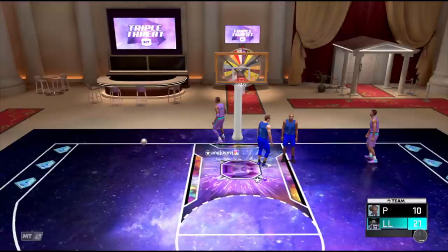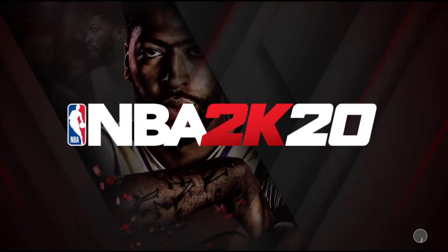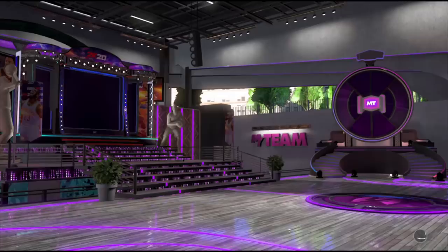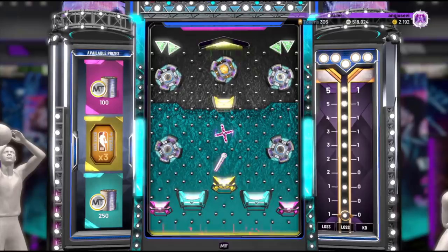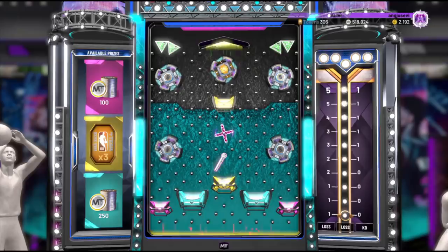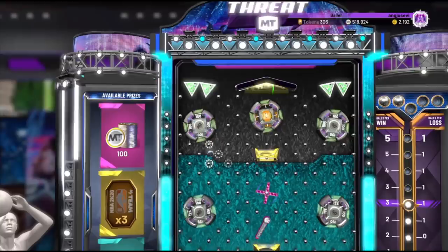Another end to the game — T-Mac slamming home. 2K is matching me up with guys that don't have a team as good as mine; I kind of feel bad for them. This is when the boards start getting better, so hopefully this board contains something — at least a pack. But the board is bad. One more three ball drop game, then we get into the big boys. We cannot take any more losses.